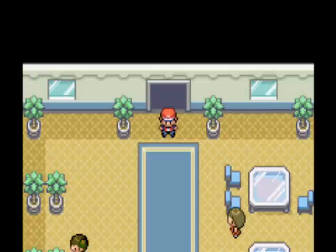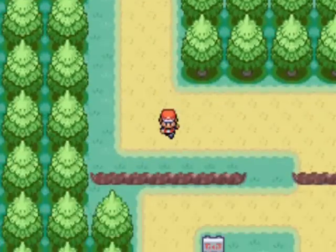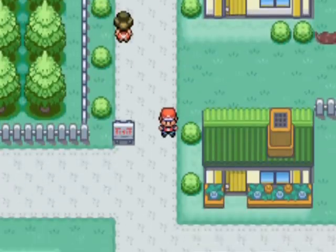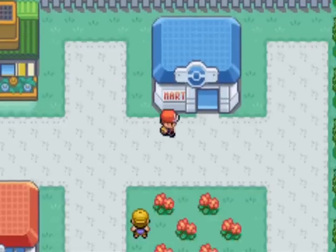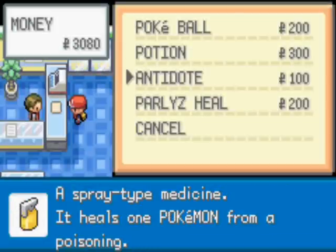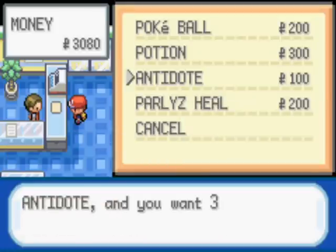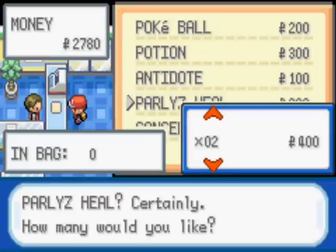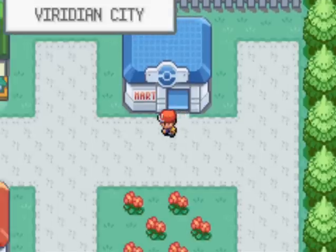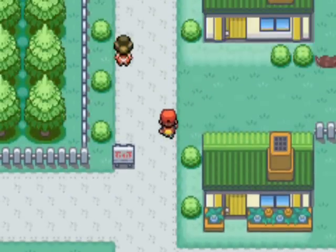This is the entrance to Viridian Forest. If you don't have any antidotes at this point, I'd probably go back to the Viridian City Pokemon Mart and buy some, which I am actually going to do. There are a lot of Pokemon in the forest which can poison you and wear down your health - you'll need a Pokemon Center or an antidote to wear it off. At the mart you can buy Poke Balls, Potions, Antidotes and Paralyze Heals. I'd say probably three antidotes would be fine, and maybe two Paralyze Heals as well.